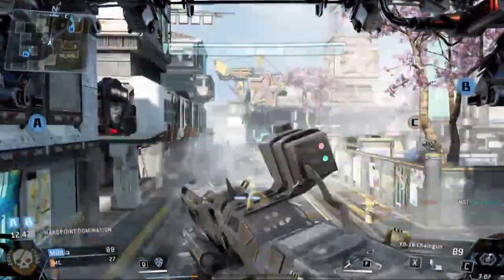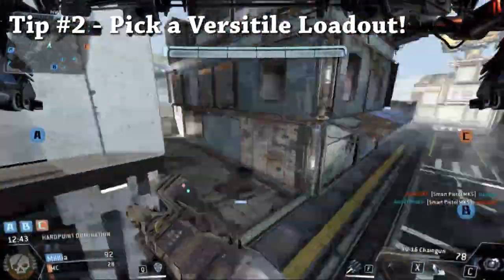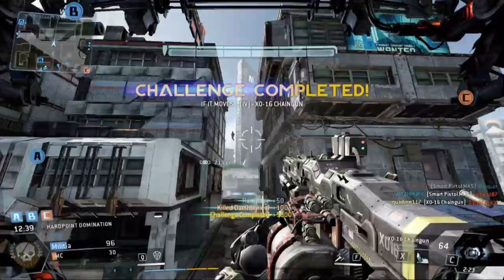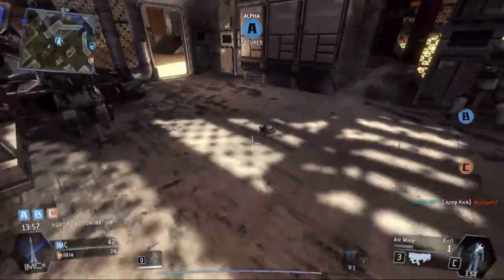That leads us to our second tip: pick a Titan class and weapon loadout that can easily kill infantry as well as Titans. This will allow you to take down both groups of targets, which will allow you to get the maximum amount of XP.